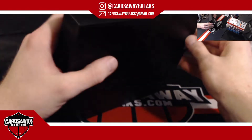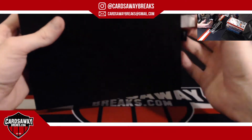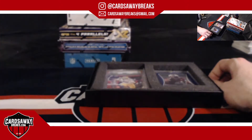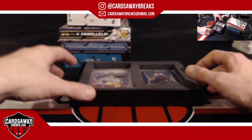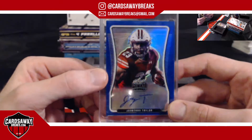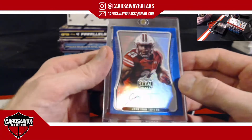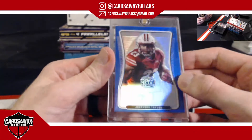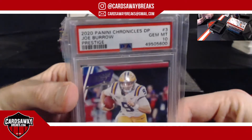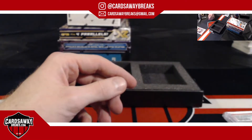Gem Masters next — going Donruss XR, Spectra, and Impeccable. We should have our bar on that one tonight too, last box. Beautiful boxes tonight. For the Colts — a little blue Jonathan Taylor, Leaf Metal blue Prizm, number 35. That is sick.